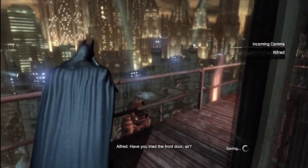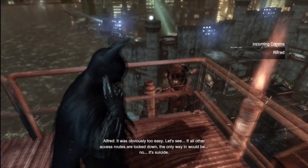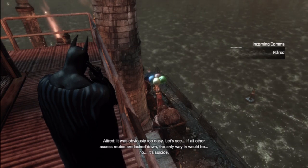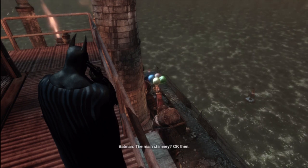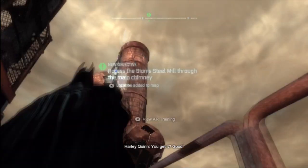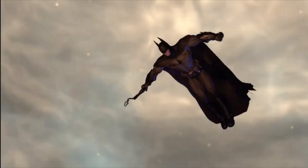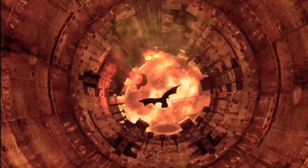I need to find a route into the Cyano Steel. Alfred tells us we should use the front door, but that was obviously too easy. Let's see if all the other access routes are locked down. The only way in would be the main chimney — okay then. We have to go into the main steam pipe and it'll take us into Joker's lair. I wouldn't really call it a lair — it's like an old steel mine.